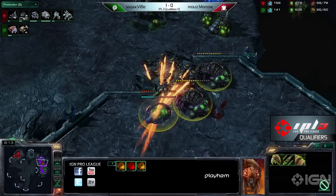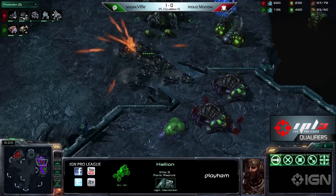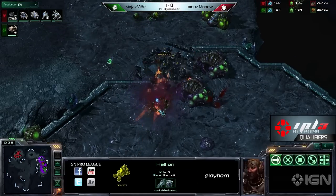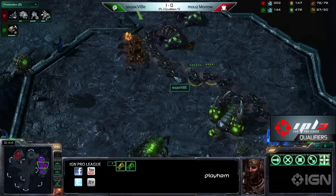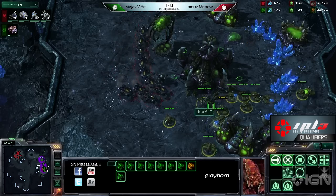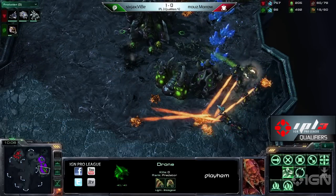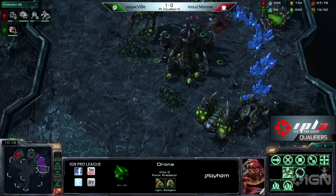Terran players are going to start using this mass Hellion strat. Vibe is messing up in a major way — he could have got the Evo chamber up after it was canceled, but now the Hellions are inside the main and the drones are just ripe for a barbecue. He only has a few drones left. Once these go down, Vibe will virtually not be mining. Vibe has four drones alive. He is done — super done. It's over.